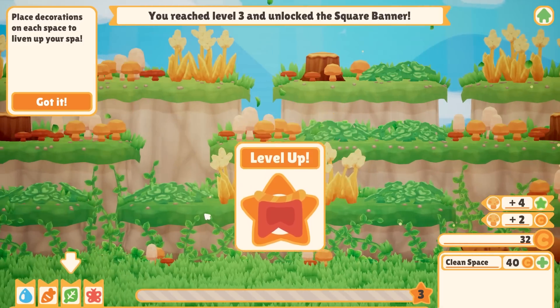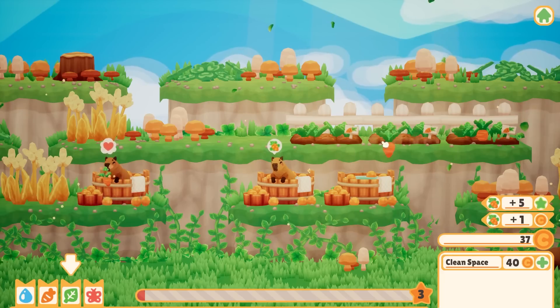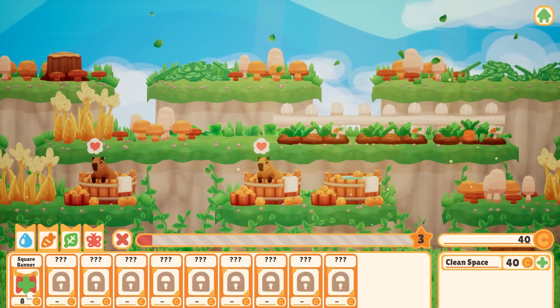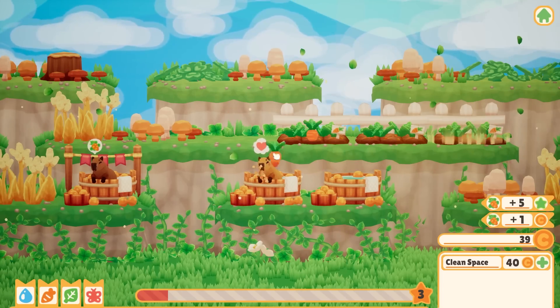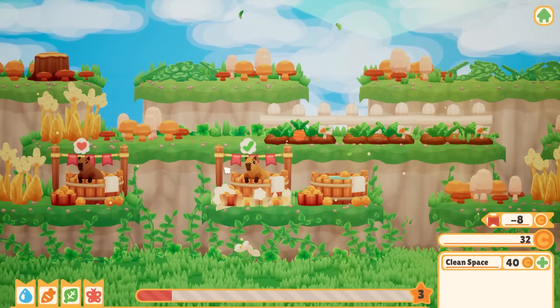I need another carrot garden, so let's buy this and plant it. Eat up, boy — then you need a bath. I'm level three! The game says to place decorations on each space to liven up your spa. Let me feed my capybaras first — they're hungry. Let's click the decorations tab. We have a square banner for eight coins — let's buy it and put it here. Oh wow, that's so pretty!